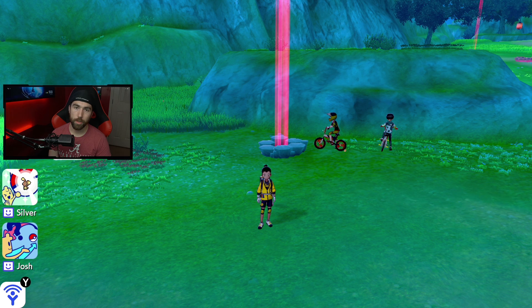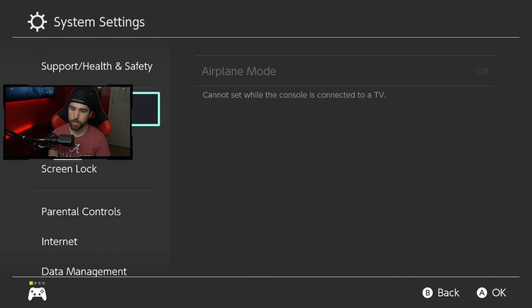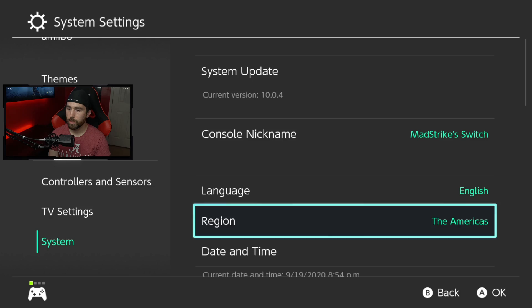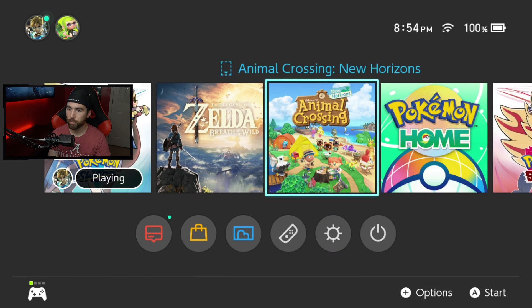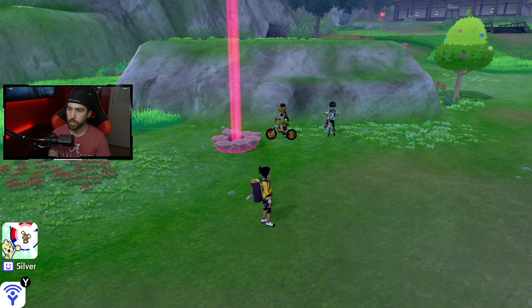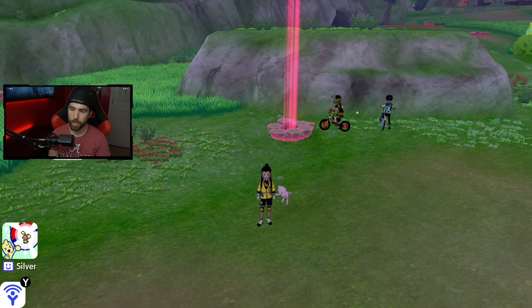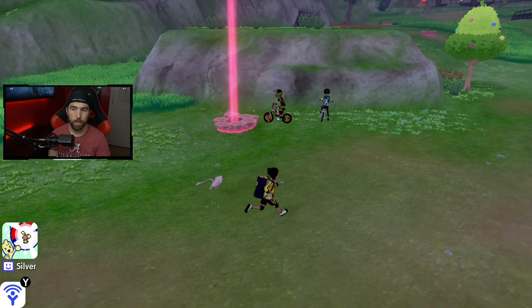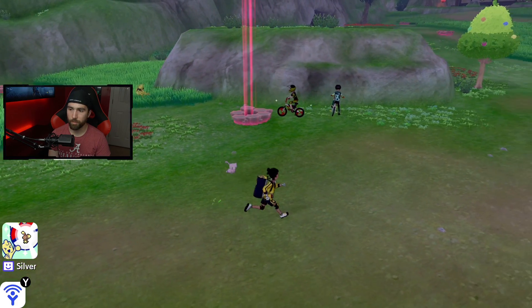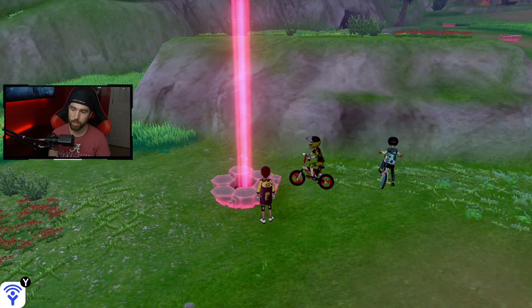The exploit should now be active. To test this, press your home button, go over to system settings, go down to system, then date and time, move up one day, hit OK, back out, and go back into your game. As you can see, the den just reset. You'll notice a little flicker once you load back into the game — that's how you know the exploit is active. When you press your home button and go back in and see that flicker, it means the glitch is active and you can start farming Watts.